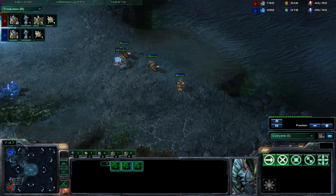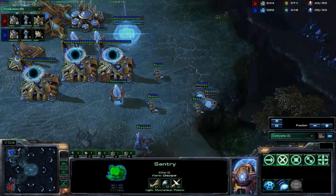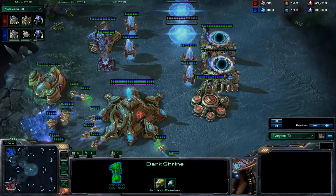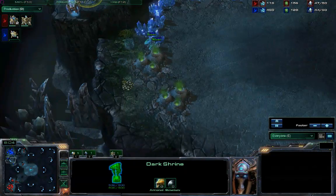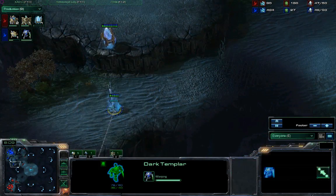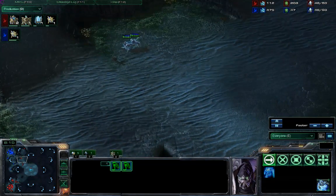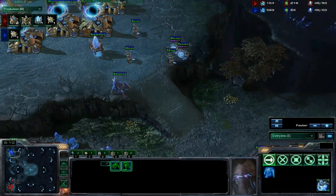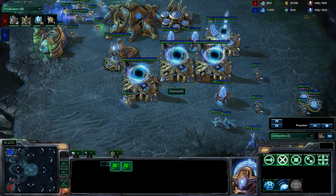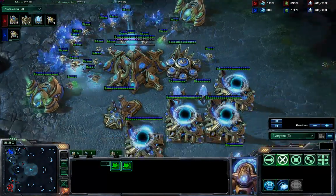Gloam just keeping his stalkers out at the front, with a bit of a defensive position at home with a sentry and three zealots. These dark shrines are going to finish up at basically the same time — that one is done, this one is done as well. We have some DTs here. He could have warped them in here — he's warping one in now. Could be he's sending these ones to clean out the stalkers. We have DTs coming up here as well. Hopefully he sees the ripple — he does not see the ripple. The dark templar are just going to get in and kill everything, and there's nothing he can do about it.